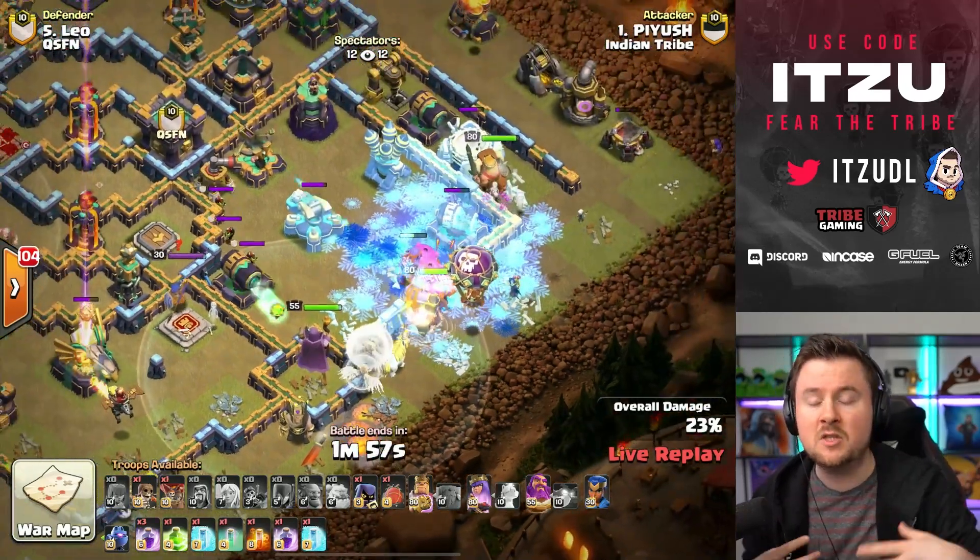With the Single Inferno Tower left and the complete left side still alive, this is not going to be an easy Lalo at all. But he has the blimp — and since the Town Hall compartment is just circled in with walls, there can't be any traps around the Town Hall. This gives a really good move for a hound-sneaky goblin combination. Let's see — there's the blimp, there's the Nader, and yes, with the Warden ability protecting against the Scattershot, the blimp is flying in.